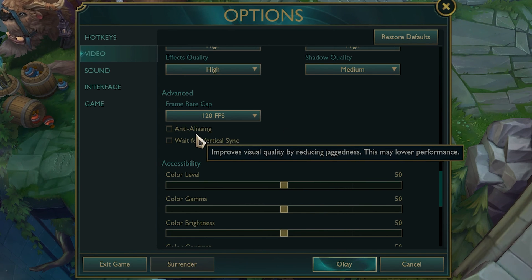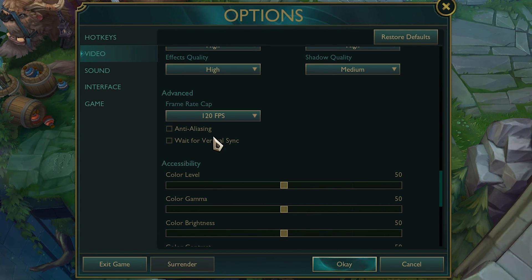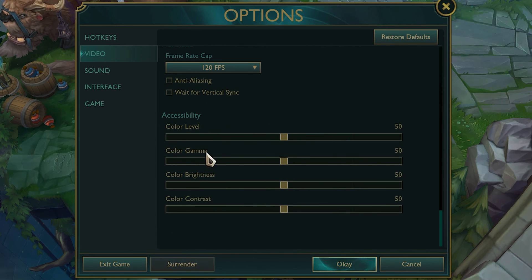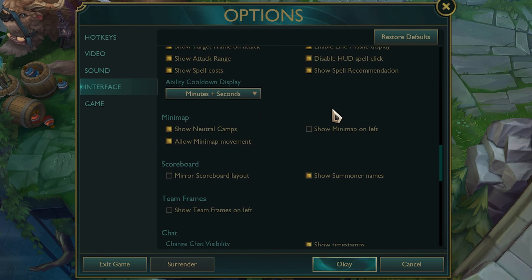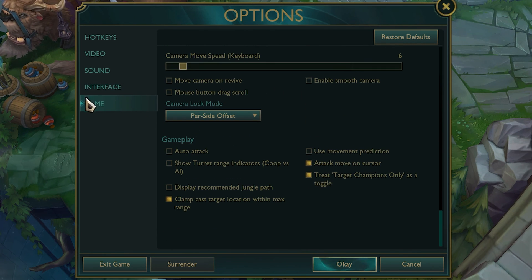Disable Anti-Aliasing as it lowers performance. Vertical Sync should not be enabled. Color levels and similar settings don't affect performance so you can set those freely. Under Interface, uncheck HUD Animation and Health Bar Animations as they can cause slight lag. Finally, disable Smooth Camera — and that's it for League settings. Click OK and you're good to go.